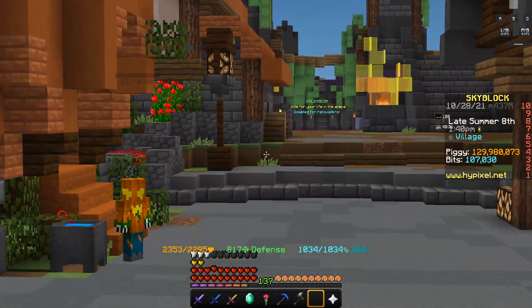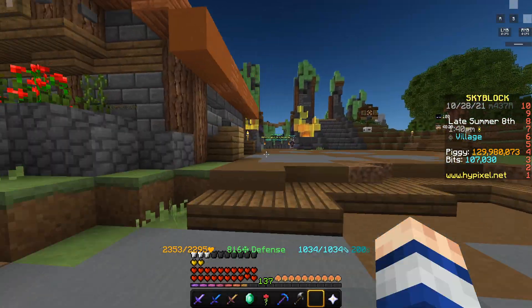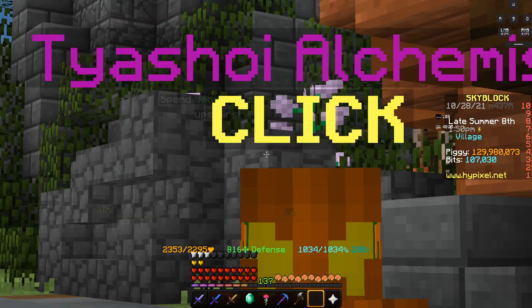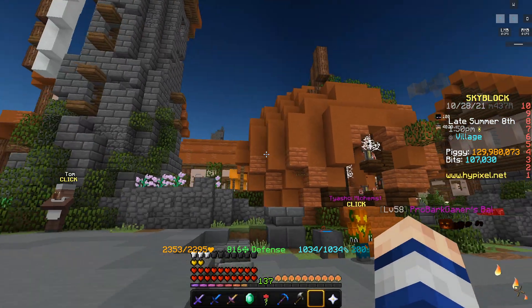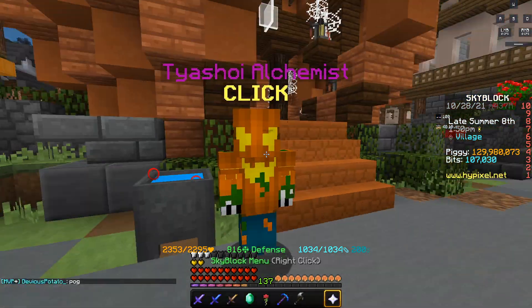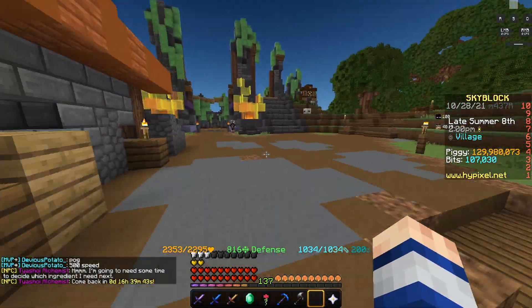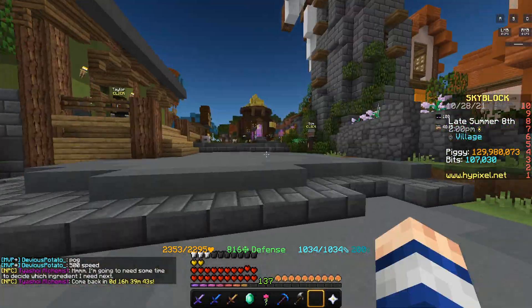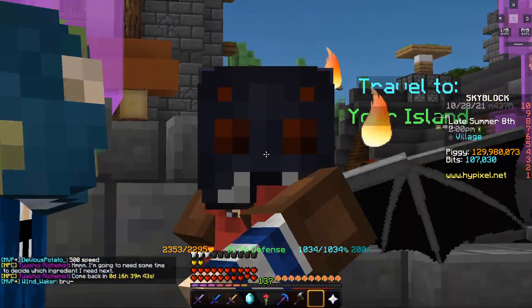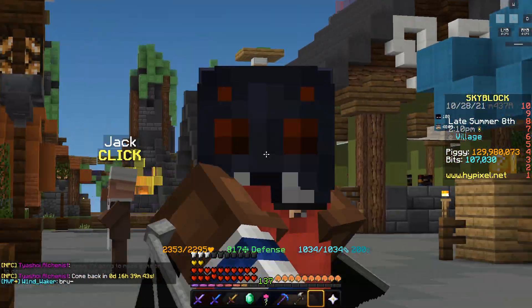Very, very recently — like 8 hours ago — they added the Tashoy Alchemist. What this guy does is pretty simple. If you go up and chat with him and hit him, he will send you on jobs to collect different items, and then he'll give you pieces of armor. It's called Spook Armor and the Great Spook Staff.